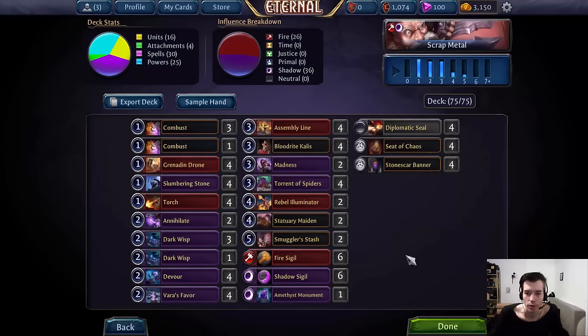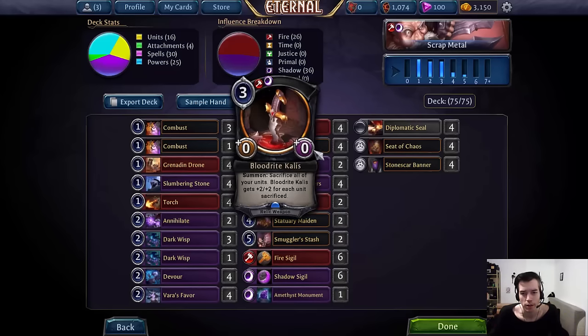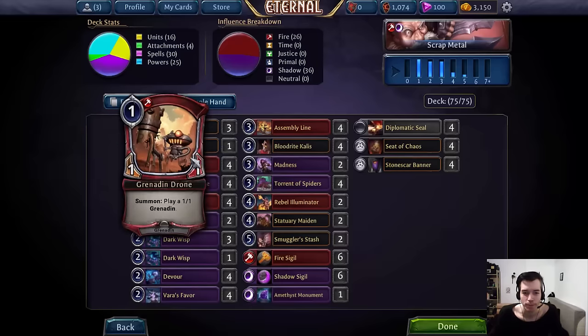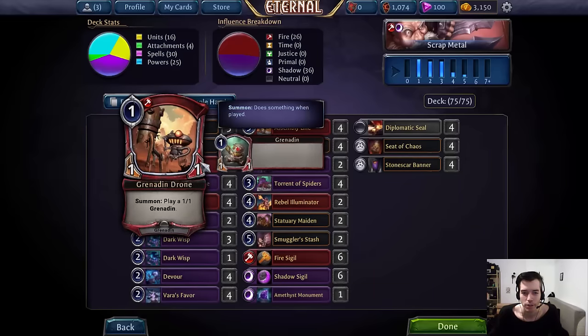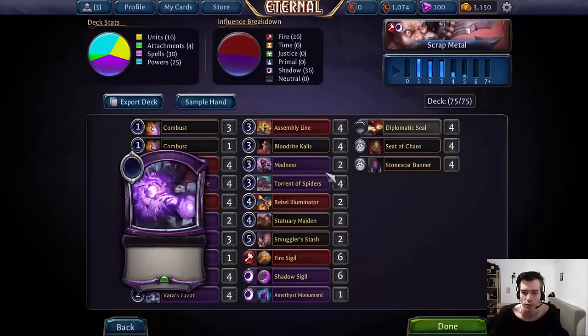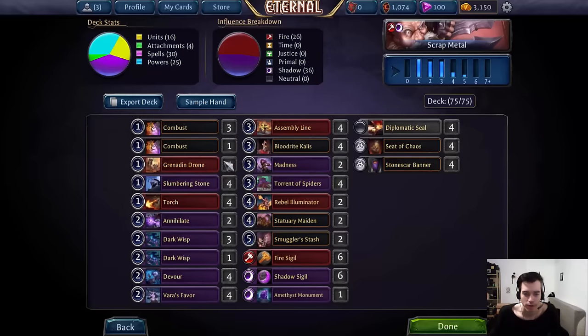Some of you might know it as Stonescar Callus or something. I just don't really like the name and I think Callus is only one of the things going on in the deck. So I dubbed it Scrap Metal, which I feel is kind of fitting given that the deck especially revolves around Grenadin tokens, which are metal and kind of like throwing them away in various ways — basically turning them into Scrap Metal. So I felt that's kind of a sweet name for the deck.